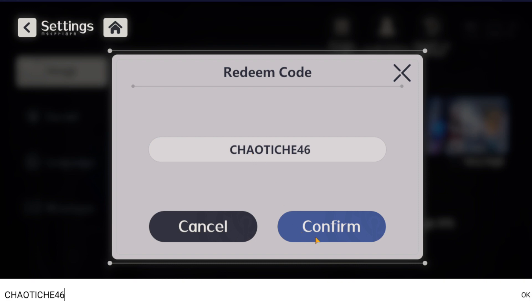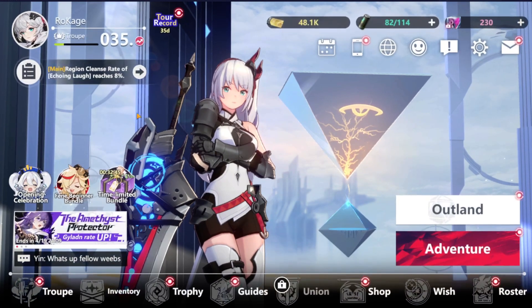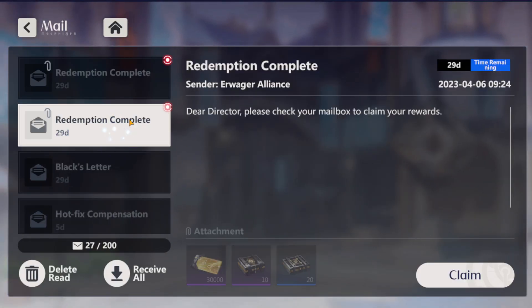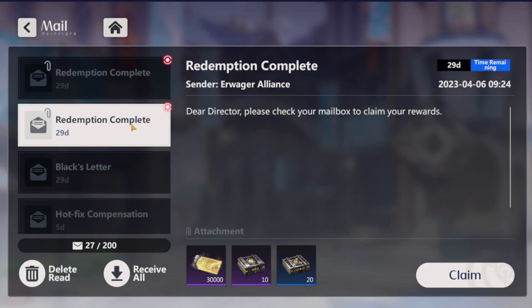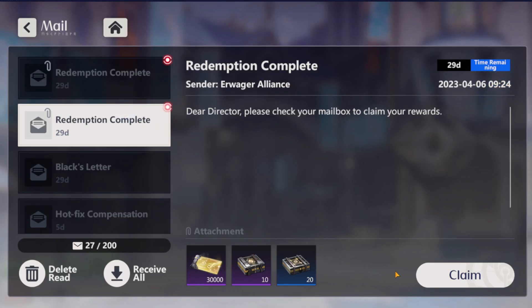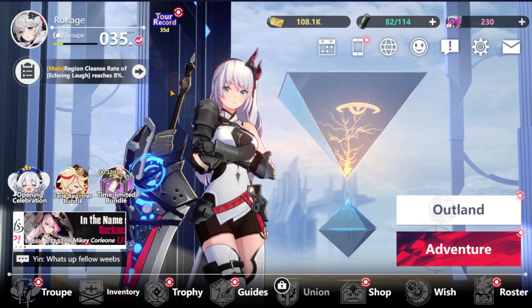...46. Overall those are all three gift codes we currently have. Let me check what we got — decent prizes that will help us progress, mainly enhancement materials and a random precious gift, most likely for increasing bond or something like that. Anyway, we're done with the gift codes.